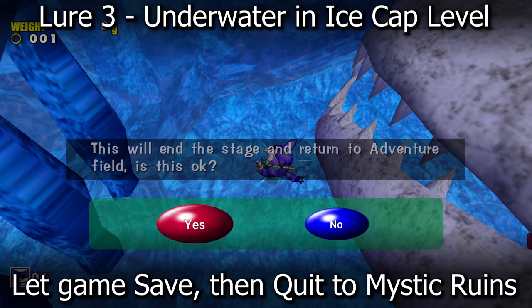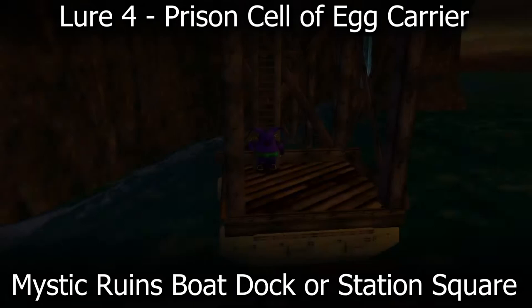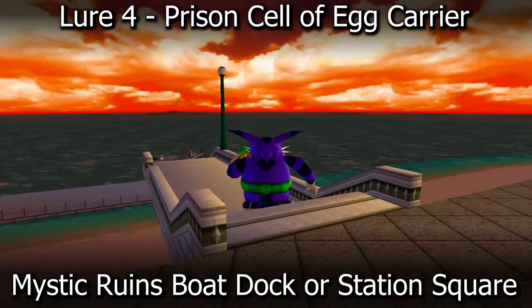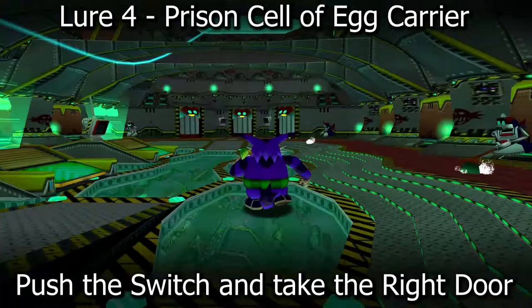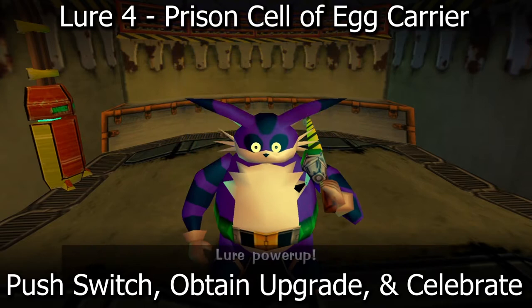Lure number four is in the prison area of Eggman's airship, the Egg Carrier, which can be accessed in two ways. First, go back to Mystic Ruins and enter the boat dock — find a little boat and make your way over there. Or if you are in Station Square, walk down to the beach area and jump onto the boat. Once inside the Egg Carrier, walk to the three doors and push the switch to open the right door. Walk straight past the room and you will see the fourth lure in the first prison cell. Push the switch to open it — you now have all of the upgrades for Big the Cat.